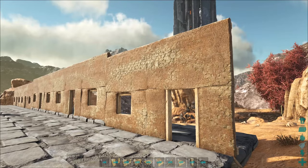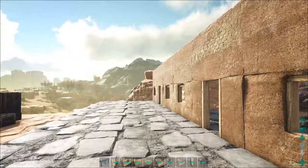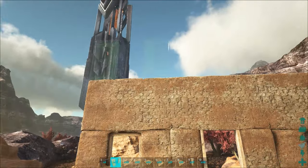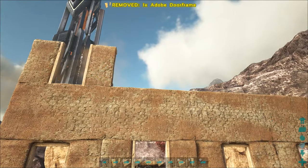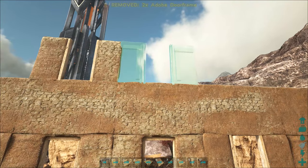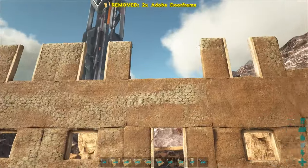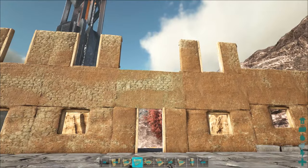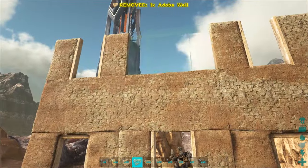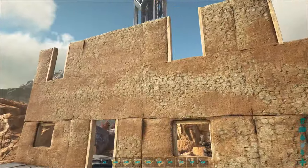Now we've got walls all the way across and we start to have some fun. For the third level you're going to need walls and door frames. Go up and do door frames everywhere except over the other door frames, lay those in first over top of your window frames from level one. Then when you come back through the second time, do another solid wall in the middle. I'm going to go do the rest of my houses and I'll be right back.